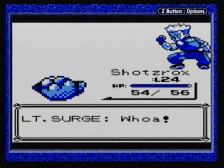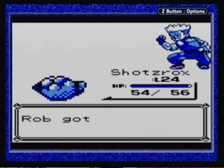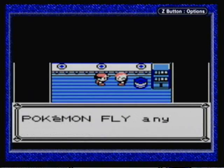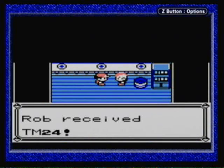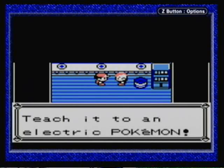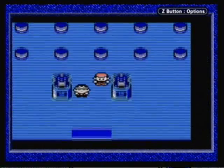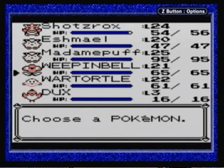He's also one more level away from evolving, so I can definitely evolve him pretty soon. Surge is going to give us the Thunder Badge and we're done. The Thunder Badge allows us to use Fly outside of battle once we get the HM for that. We also get TM-24, which is Thunderbolt. I think I'm actually going to teach that to Madam Puff, just so it'll have another attack it can use. I still need to teach Bubble Beam, after all.